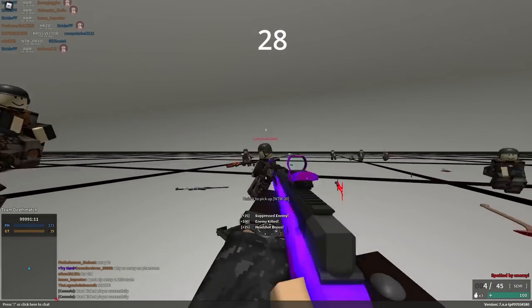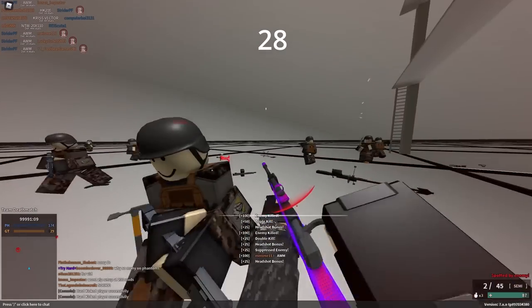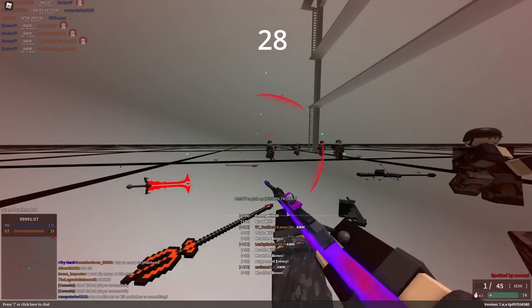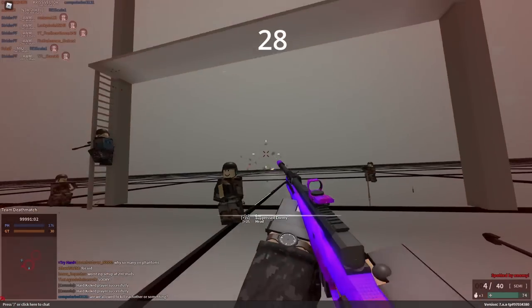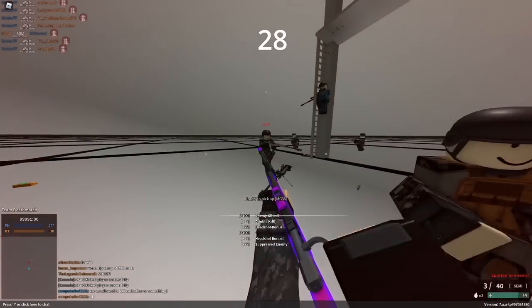They have buffed Norma ammo on the TRG and the AWM, but they aren't really that great still. Basically, what they do is give you better velocity, better pen, and better ranged performance by a little bit, but they will lower your torso kill range, so they're really not that great.